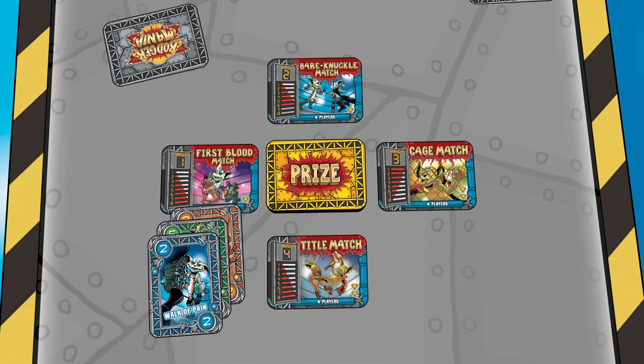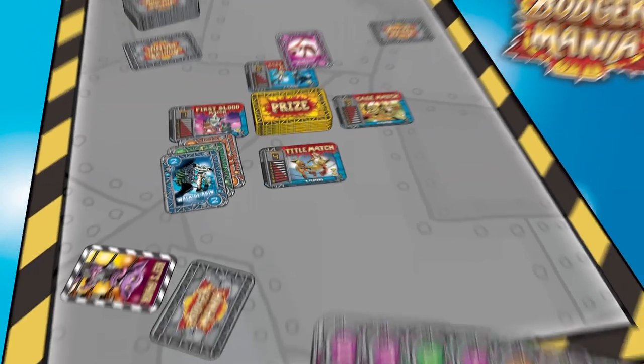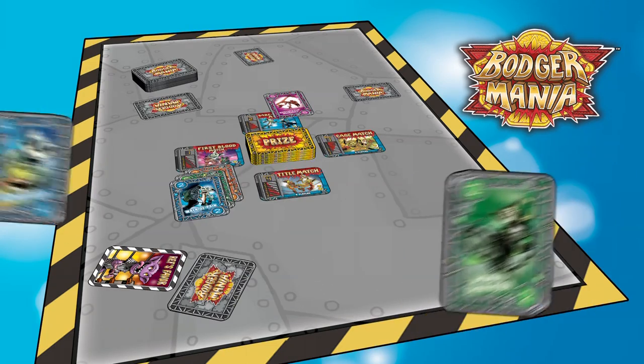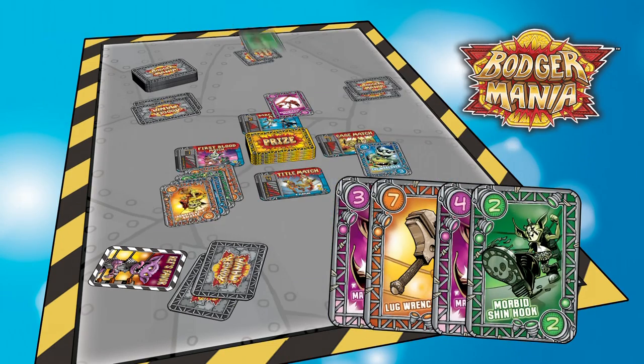Continue until each player has placed one card. Players then simultaneously pass their remaining hand to the player seated clockwise from them. Repeat these steps until there are no cards remaining.